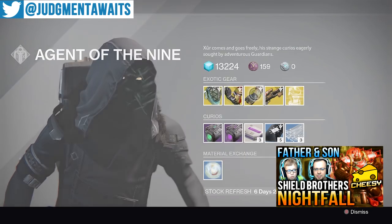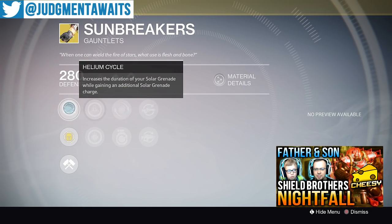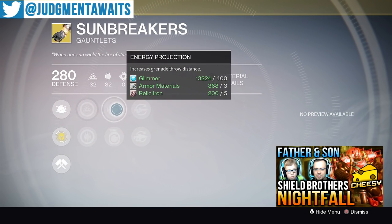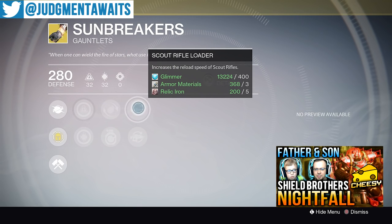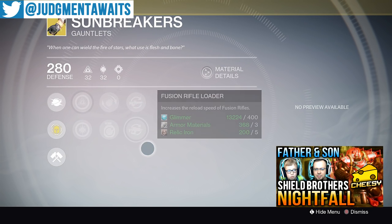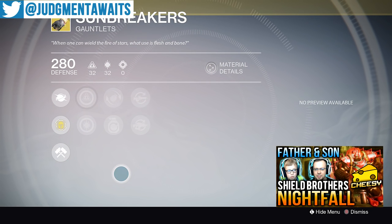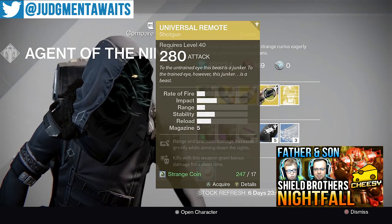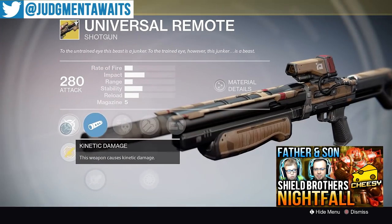Probably my favorite — the Sunbreaker helmet. Helium Cycle increases the duration of your solar grenades while getting an additional solar grenade charge. When you pair that with the damage-over-time effect, these grenades become really good, and having two of them is great for both PvE and PvP. Increased intellect, increased discipline, energy projection, impact induction, scout rifle loader, and fusion rifle loader. Definitely pick this up whether you're a PvE or PvP player, as long as you're running your solar Sunbreaker subclass.